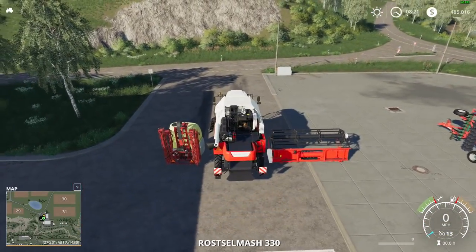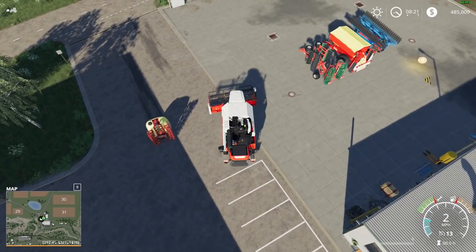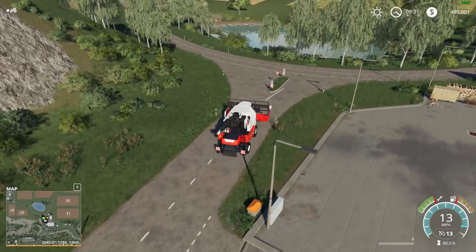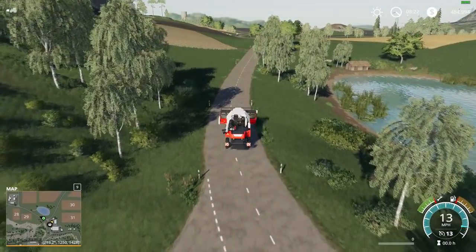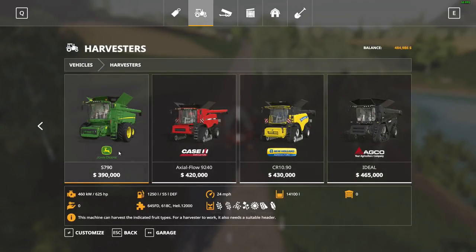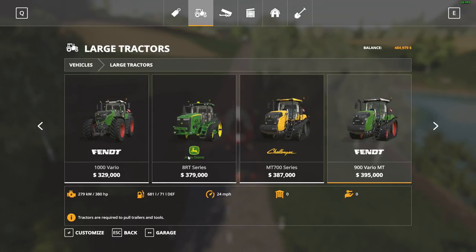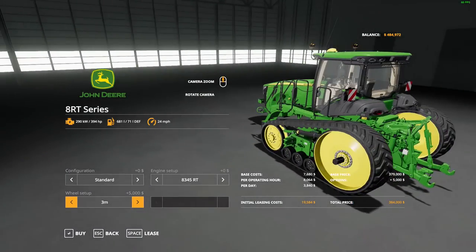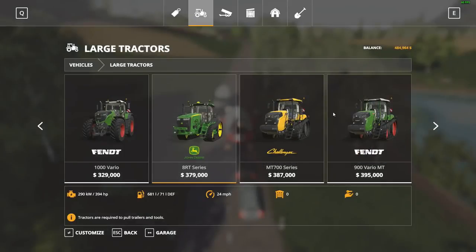I was going to be a one-tractor show but money in my pocket just burns a hole in my pocket. We'll get more green equipment as we go on this map — I plan on buying a fair bit of John Deere equipment because I like what I've used so far. I haven't used the big S790 combine yet, and the only John Deere tractor I haven't actually run is the 8RT with the tracks.